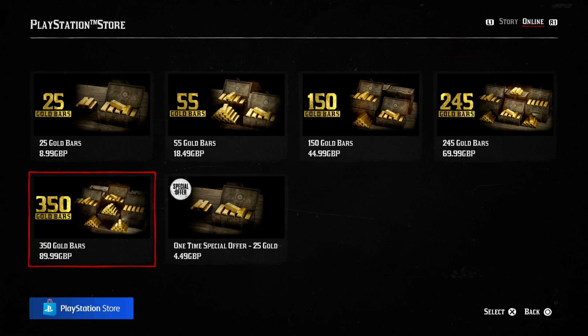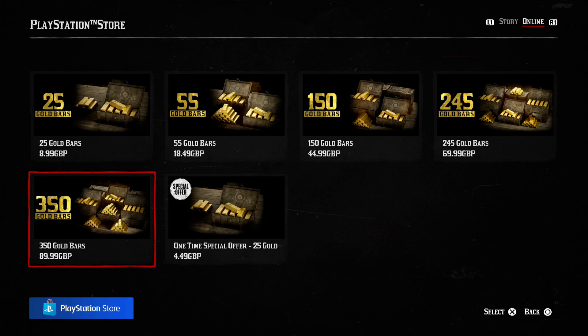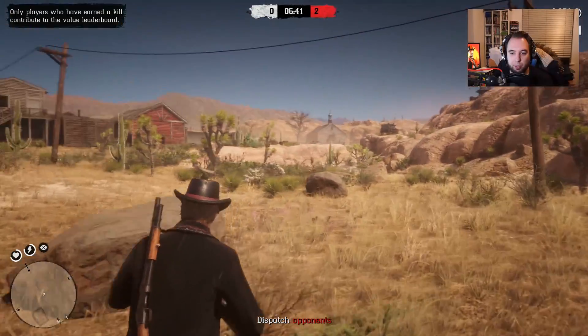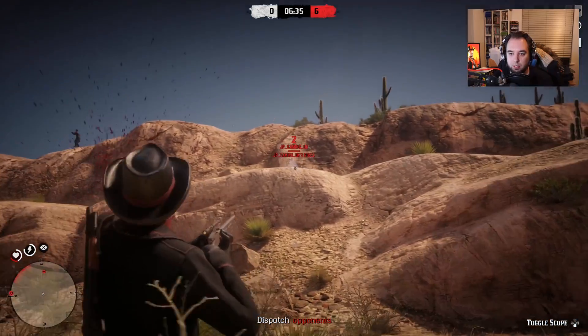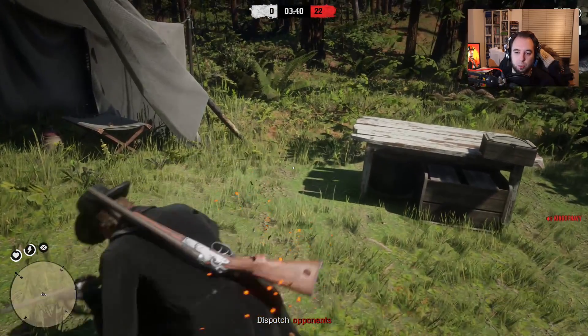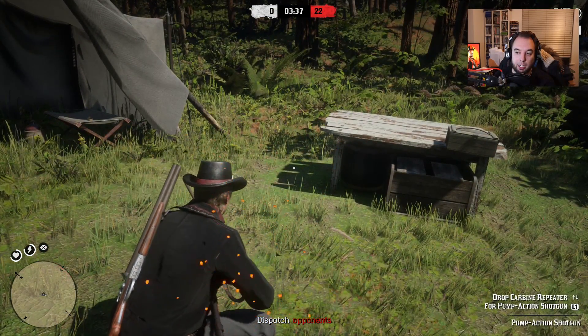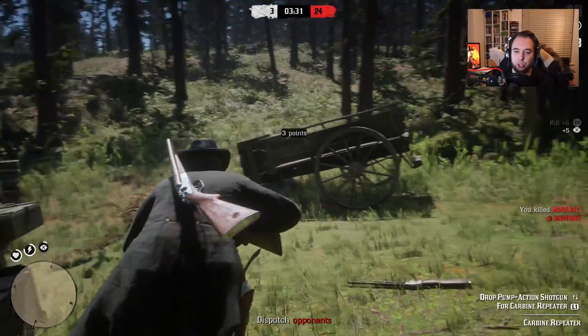So how much do these gold bars actually cost? Roughly 25 gold bars will cost around $10, which is about 13.49 Canadian dollars, or if you live in the UK like myself, that's £9 for 25 gold bars. The max you can go to is 350 gold bars — that is £90 UK pounds, $133.49 Canadian dollars, or $100 USD. $100 on 350 gold bars. Ouch. That is very expensive.